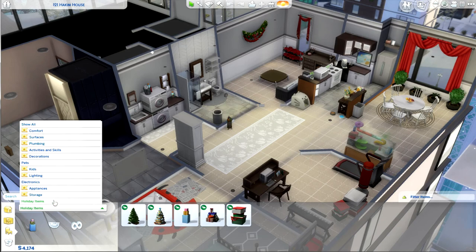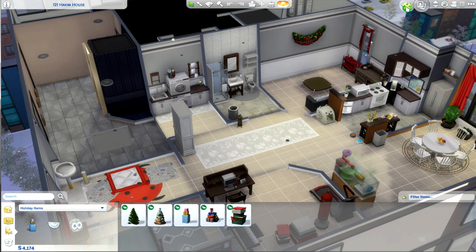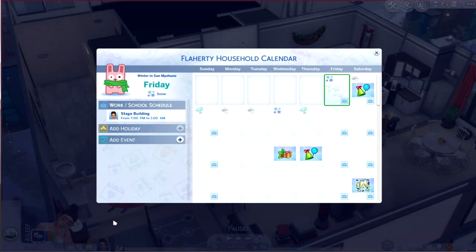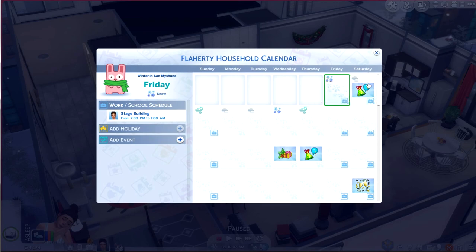So this is interesting. We have a new tab in buy mode, and that is holiday items. I want to show you the calendar first. I did add events, but the event section of the calendar is currently really bugged — I'm not the first person with this problem. I did however manage to add a holiday. This is the calendar, I'm sure it's nothing new, you've probably seen a hundred of them. One of the things coming up really soon is the winter holiday.